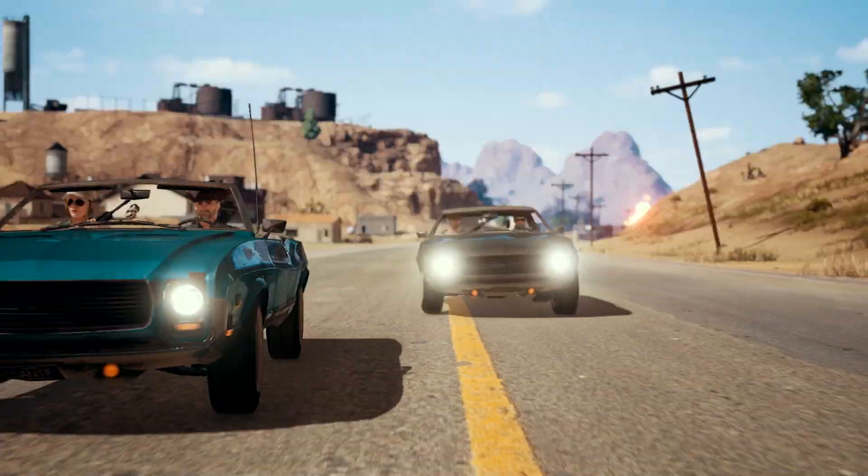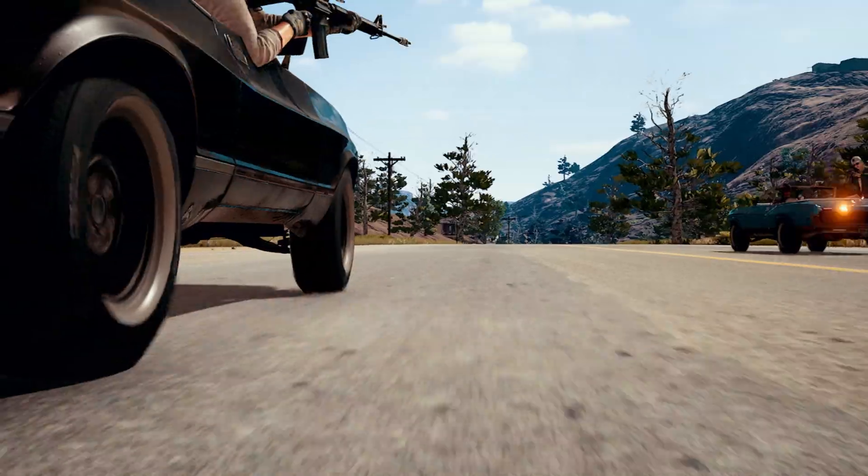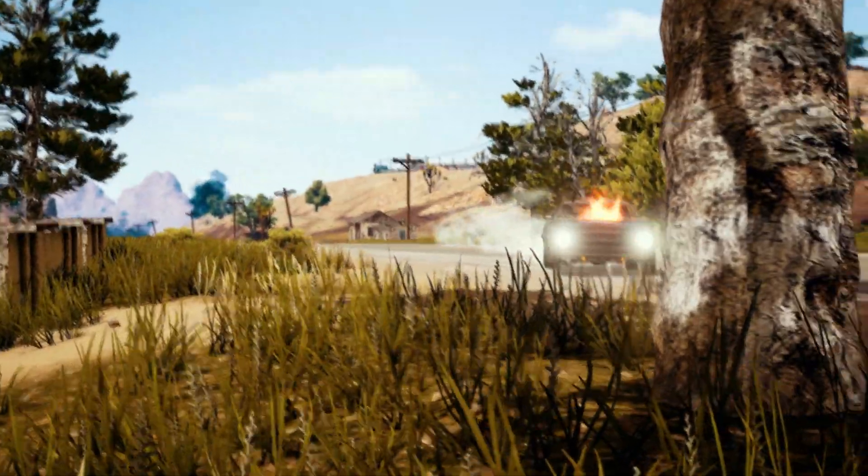Who says attrition warfare is dead? Stop your enemies in their tracks by popping the tires on spawned vehicles and cars you aren't using anymore. This tactic is particularly effective when used on a large map like Miramar.